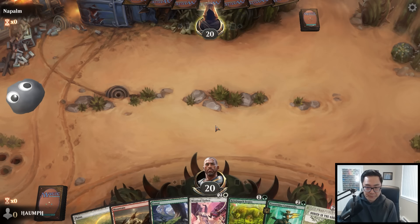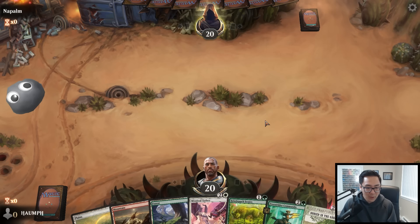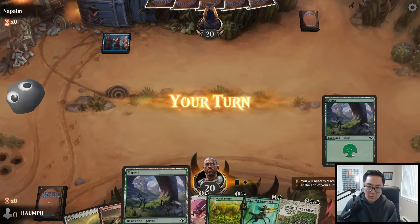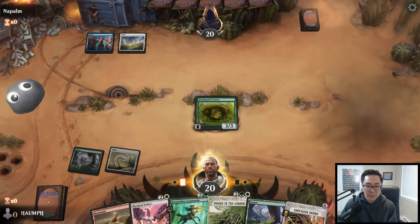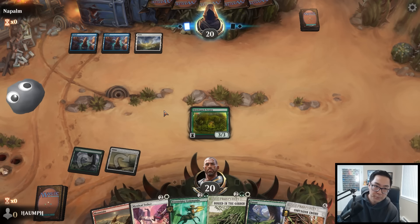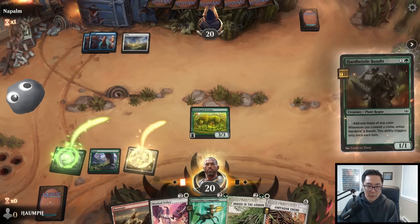Hopefully I just draw like a Patient Naturalist or something. Contagion Engine - nice! I can plot and then proliferate. I'm just going to play the Bandit. Would have liked that a turn earlier. They do have a Holy Cow. I can plot and then proliferate!